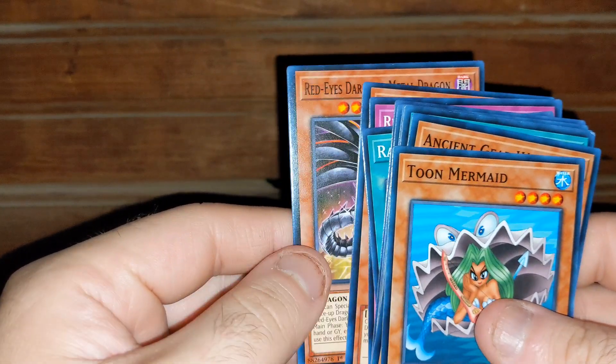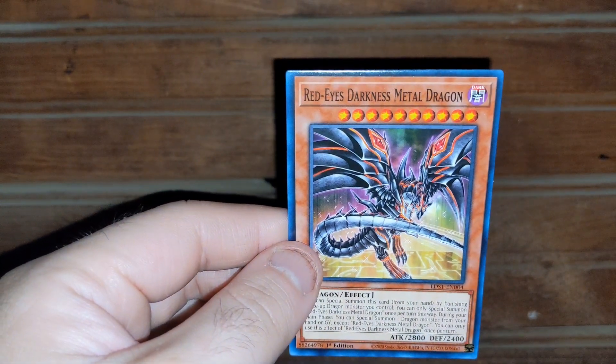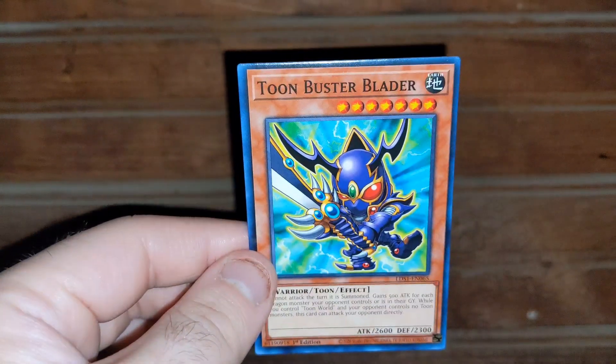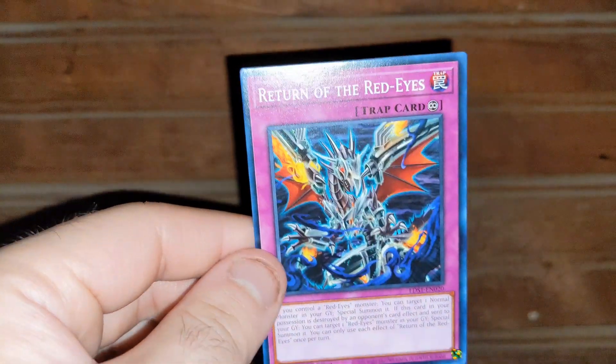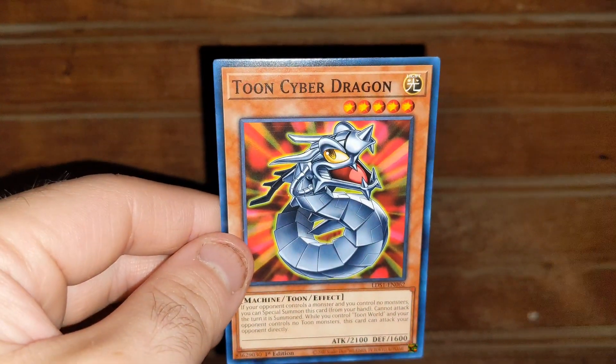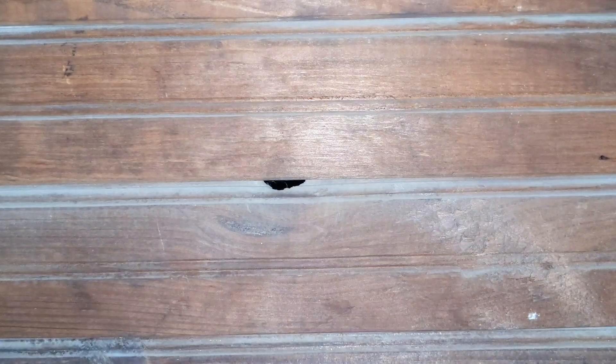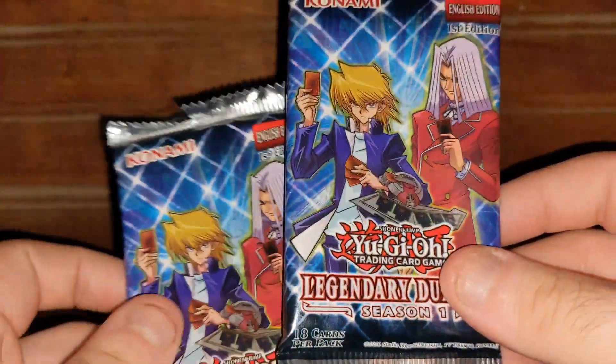My phone got too hot so it turned off the flash. But anyway, Red-Eyes Darkness Metal Dragon — that's the new design one on the box, with a changed effect. Toon Buster Blader — they made his effect not as strong. Return of the Red Eyes. Rage of Kairyu-Shin. Vehicroid Connection Zone. Cyberdark Inferno. Toon Cyber Dragon. Ancient City Rainbow Ruins. Ancient Gear Wyvern. And the final card is Toon Mermaid. That was a good legendary opening — the Legendary Duelist Season 1. Very lit pack.